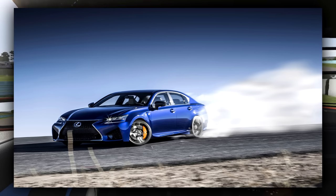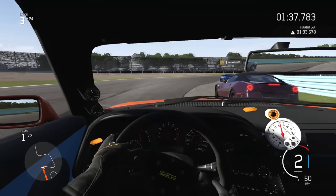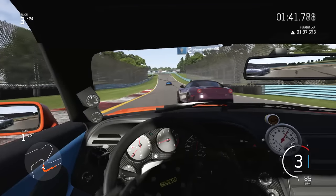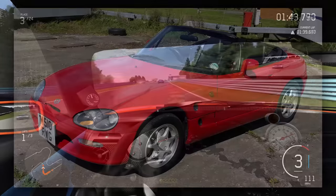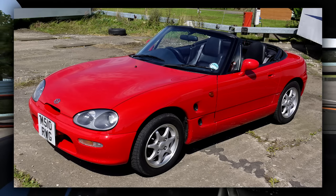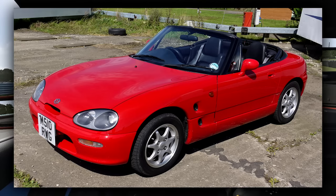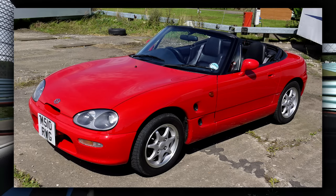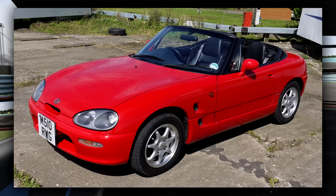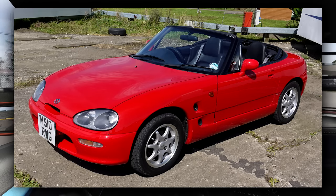Now we move on to the compact, quirky, unique Japanese little sports cars. The first one is the Suzuki Cappuccino, or the 'baby Viper' as my friend Andy calls it, because you've got to admit it looks like a shrunk-down Dodge Viper — the early 90s one. It's a stupid little car, I think it's only got around 600cc, but imagine fitting a V8 into it — that would be so much fun.